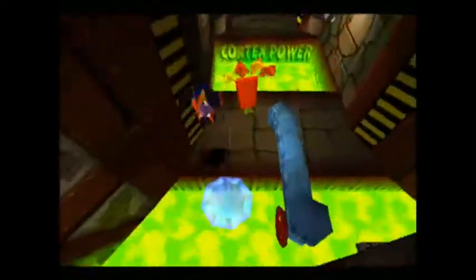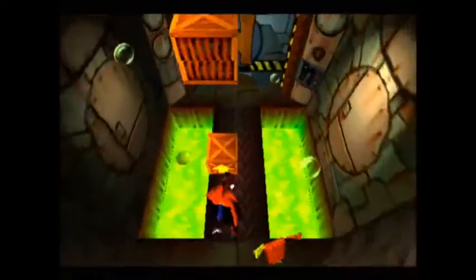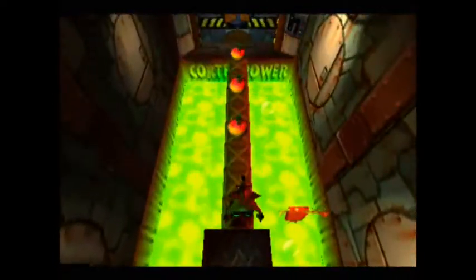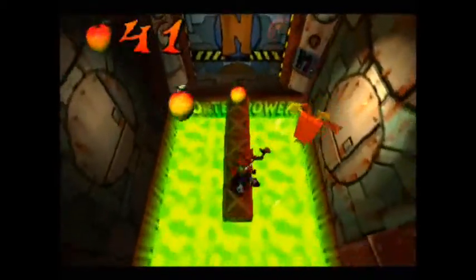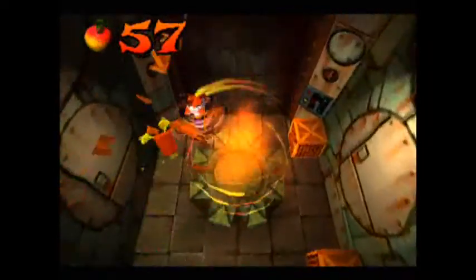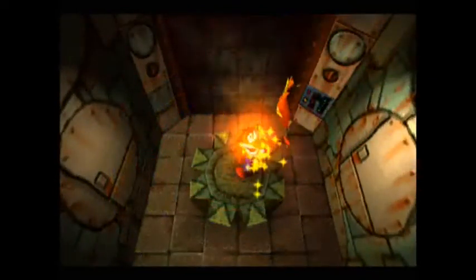If you jump too far you have to start the challenge again, so make sure you jump precisely like that. The rest of the level we have to hold down X and not fall into the ooze again. Woah, that was close and I fell in. Alright, a couple more boxes to collect — four more boxes over there. And that is Cortex Power with the gem done.